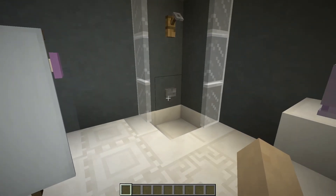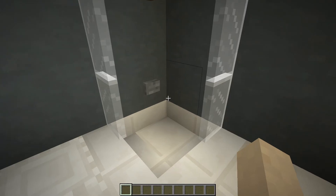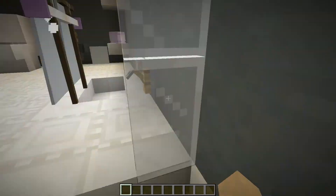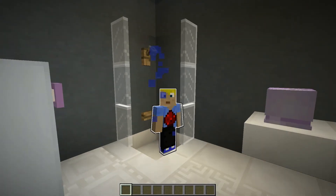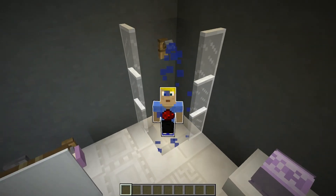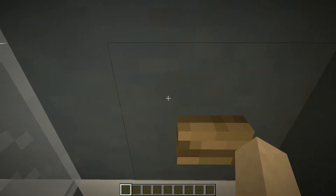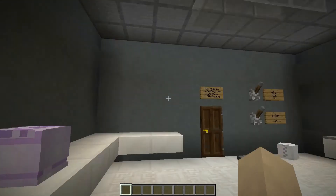Next thing is the shower right here and it's almost the same as the bathtub. There are no bubbles and no foam. Click on the button and the shower will start — water is dripping out — and there is a noise as well. Flick the button again so the water stops.